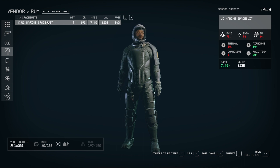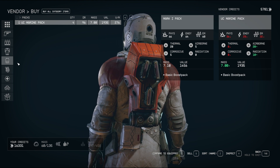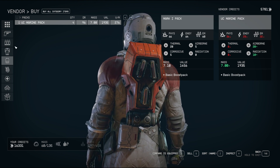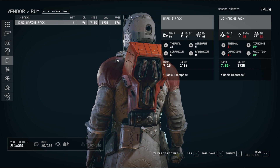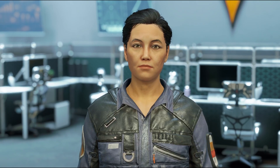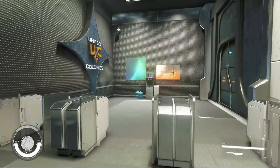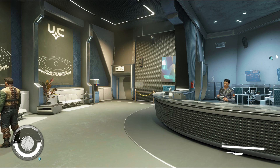So, space suit — as you can see, the UC Marine suit, generally considered one of the better suits early game, is absolutely nothing compared to the Mark one space suit. This is the same with the jet pack and the helmet. They're not selling the helmet at the moment so we cannot compare. But as you can see, this is some crazy amounts of armor that you can get early on and it'll help your early game so much — especially if you're going a melee build or a shotgun build where you're going to be up close and personal a lot.